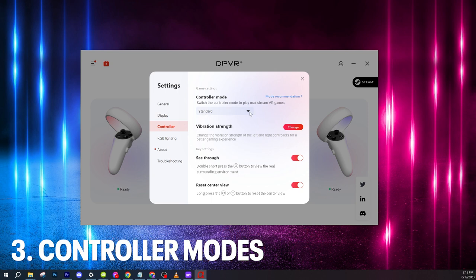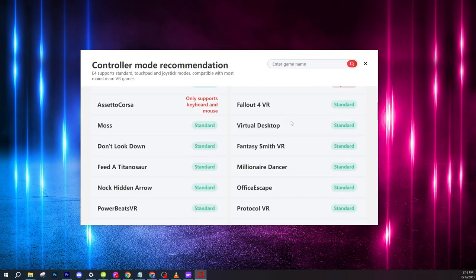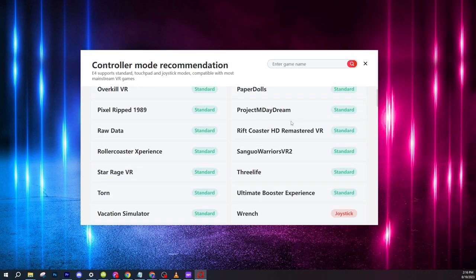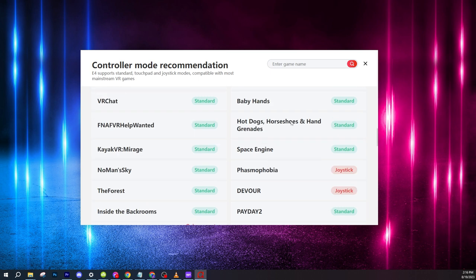Speaking of controllers and other cool features — in addition to the standard mode, the software allows you to switch it to either joystick or touchpad modes to play mainstream VR games. It even provides you with a comprehensive list of popular games with a search bar that indicates which controller mode is recommended for each individual game. Standard mode would work best for most of them, but not all.